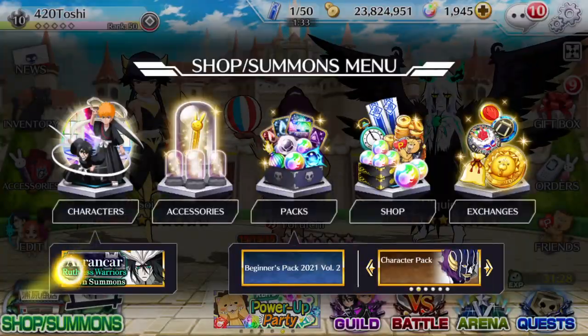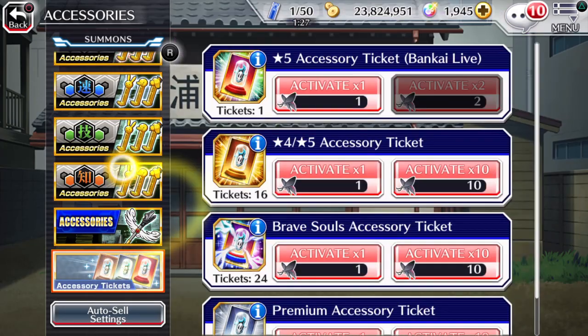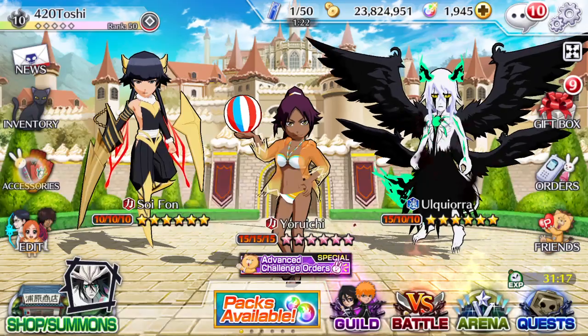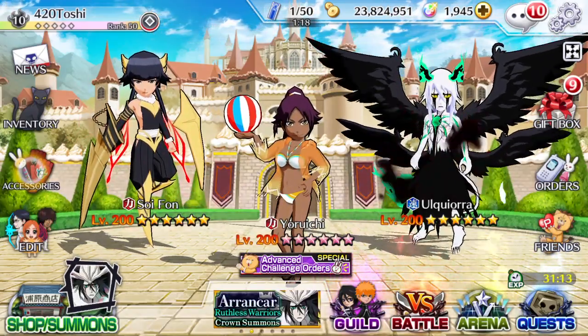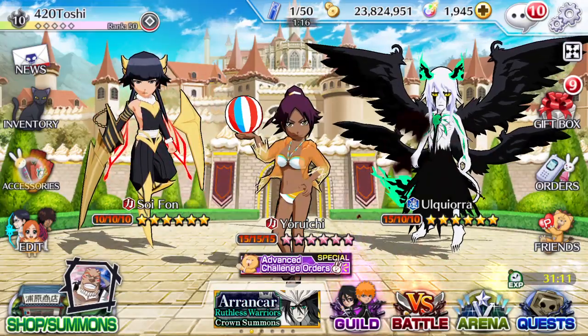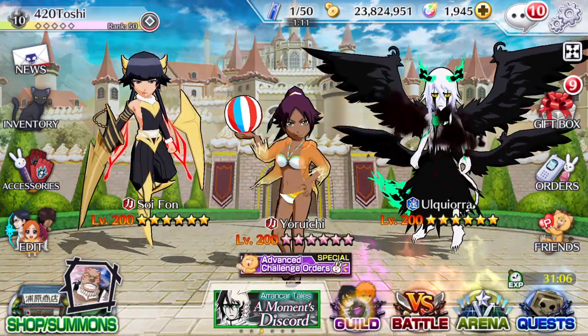Do not spend your spirit orbs on accessory summons — never do that. Only ever summon for accessories if you're using tickets. But if you have any accessories or tickets, make sure you're using and upgrading them, because it'll make quests and missions a lot easier in the future.